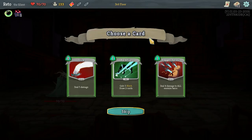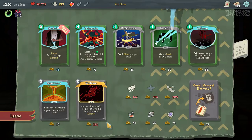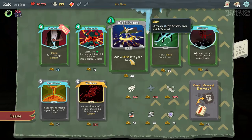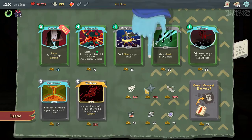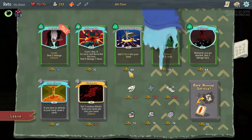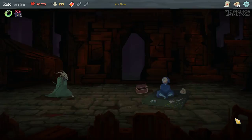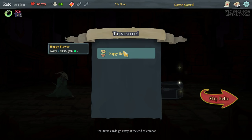Let's do backflip — it seems like that wouldn't be a bad idea to throw in there. If you have no attacks, draw two cards. Whenever you're attacked, deal three back. Whenever you apply poison — that one was amazing. Every time you play three attacks in a single turn, gain strength. Cost one less for each discarded card this turn, deal six damage three times. Let's get rid of the strikes — we did the thing! Start each combat with 10 block.